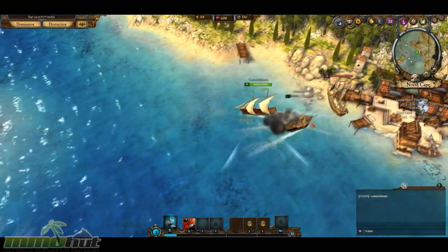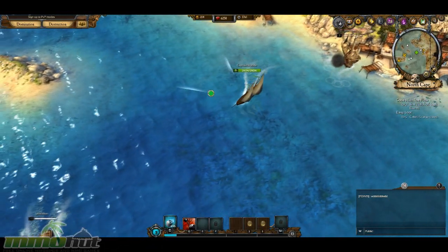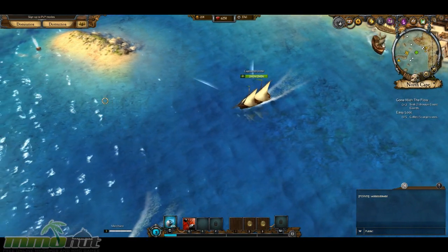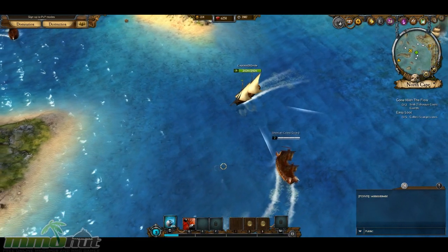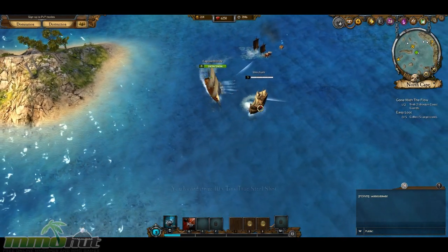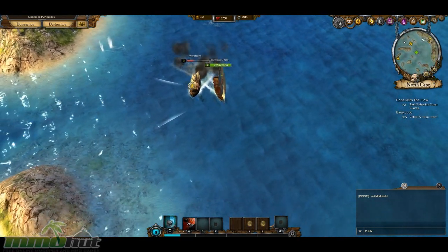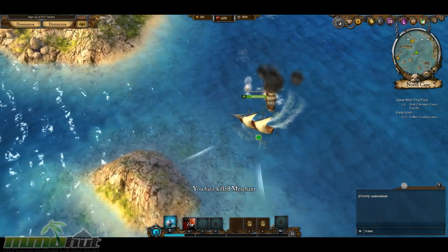You have three classes to choose from. One's the engineer, which is like a healing class — I suppose that's going to be good, I'm sure it does attack as well. And then I'm the destroyer — I destroy those guys in one shot, it's fun. And then you've got the protector, which is more tanky but still does pretty good damage — it's like an alternative to the destroyer.